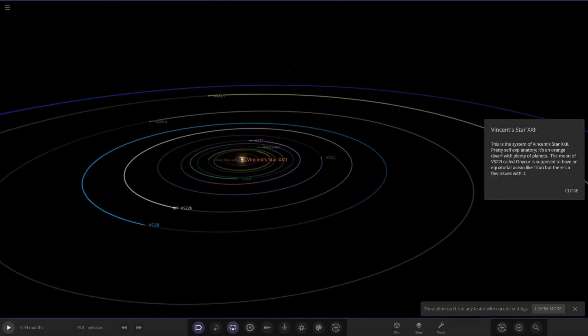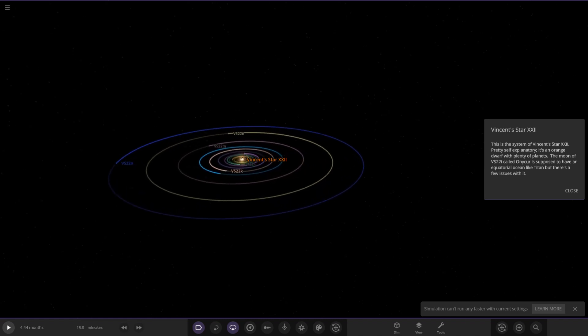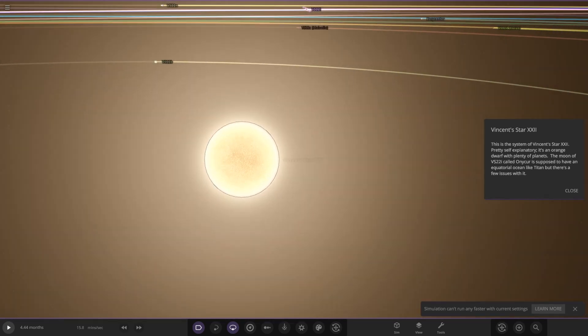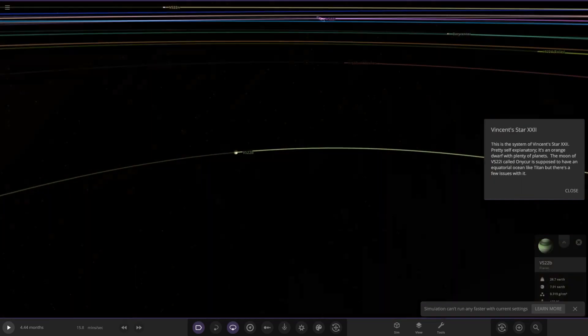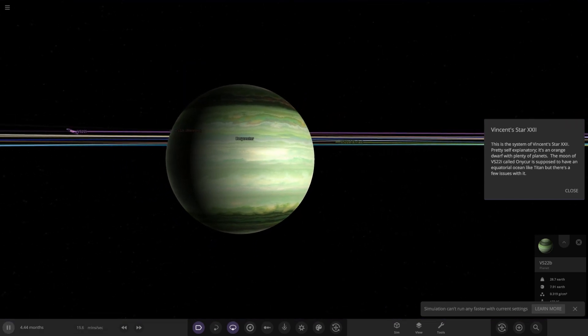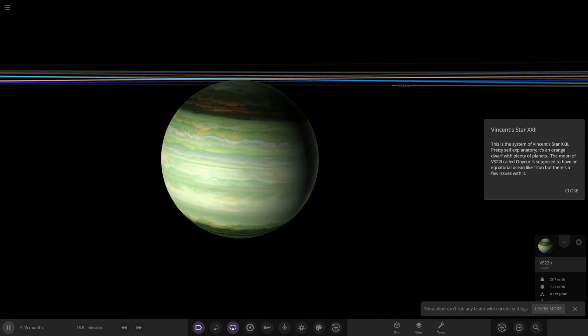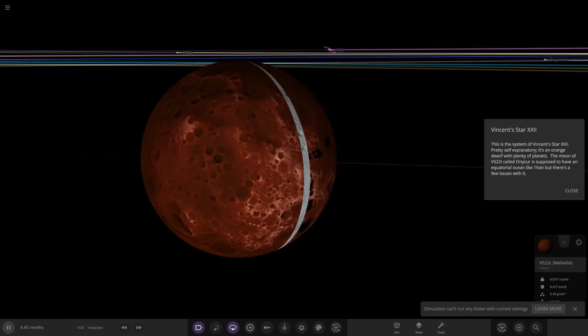Next up from the same user: Vincent Star XXII — that's system 22. It's an orange dwarf with plenty of planets. The star has less than the sun's mass. Straight into it — the first object is a gas giant, and it's a good-looking one. I like that nice green shade on it.